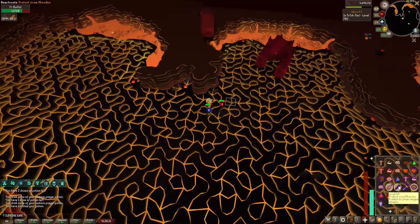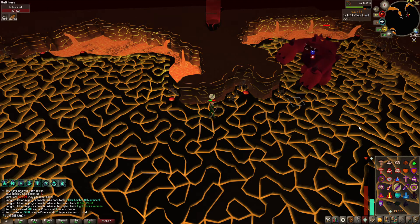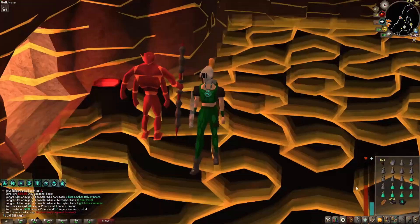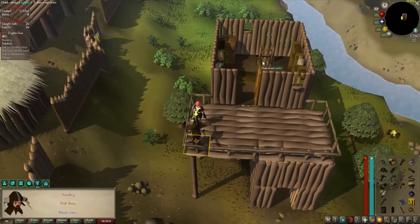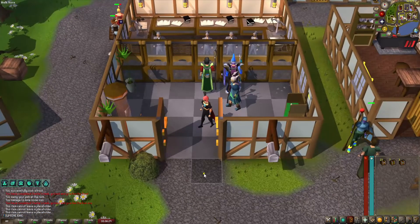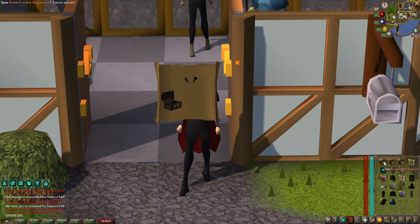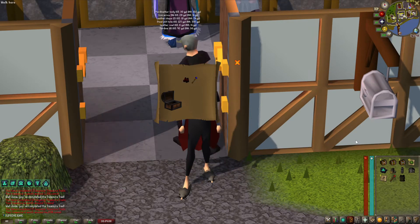Fire cape completed! Finally, man, finally! Let's equip it - beautiful. This was something I was procrastinating so much, but no more. 23 beginner caskets, 7 easy and 3 medium - let's see what we got. First interesting item: a rune scimitar ornament kit. Mole slippers - I like this one! Demon feet - also cool.